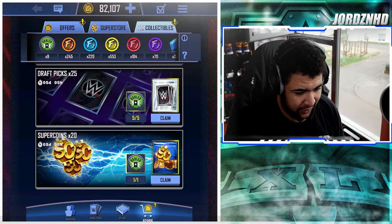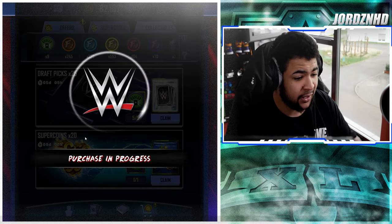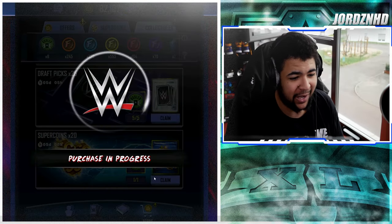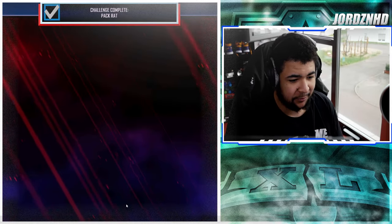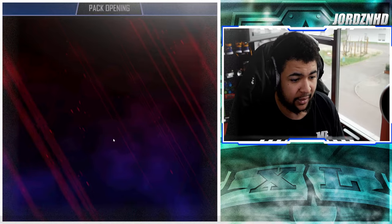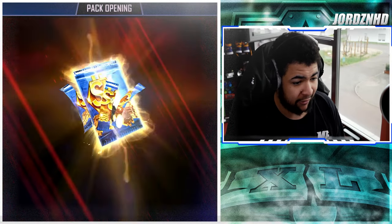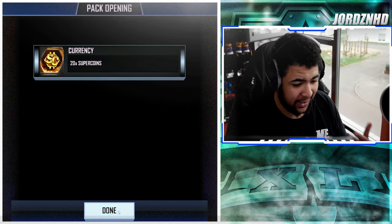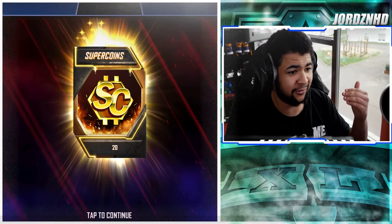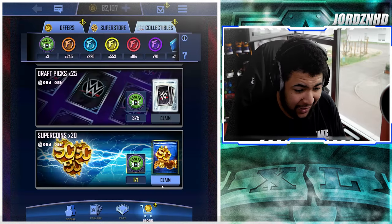...what you can do at that point is convert all your collectibles into super coins. For every single collectible you get 20 super coins. So if you've already got over 150 stacked and you already have the Bailey Pro, just convert them into super coins. When the new PLE cards come out — the next ones after Mania's PLE — you'll have a stack ready, and that's a way of building an incredible amount of super coins on your account.